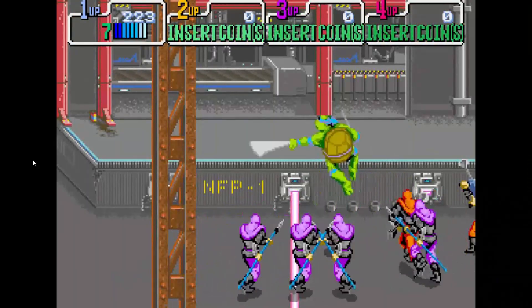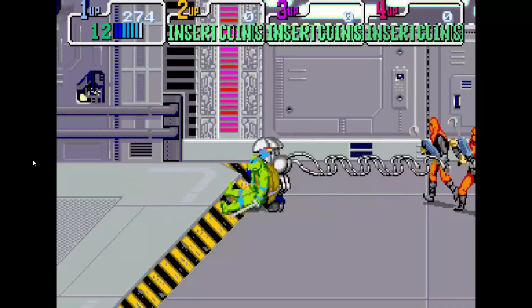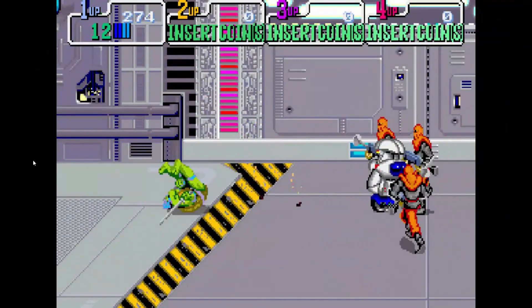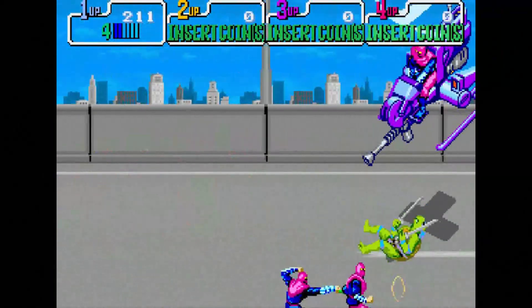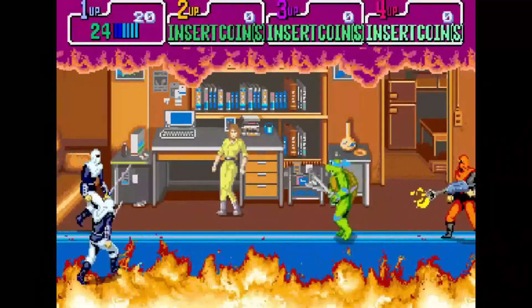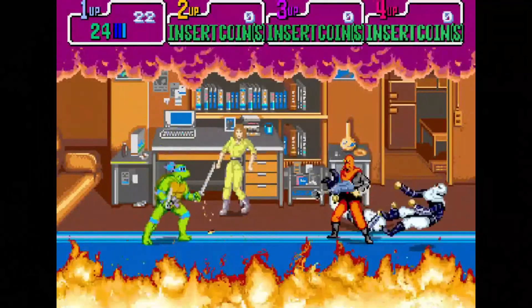The enemies are pretty generic. It's basically just the foot soldiers from beginning to end, with different color variations to indicate their different fighting styles. And while I'm not completely against this, I feel like there could be more variety. I get it — the foot soldiers are Shredder's weapon of choice against the turtles, but there's nothing wrong with being a little creative.